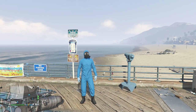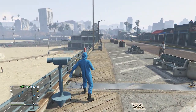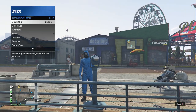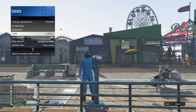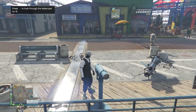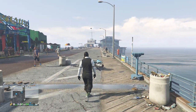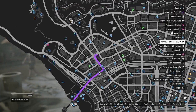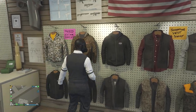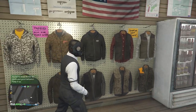Back out of the front counter and head to the pier to do the telescope glitch. At the telescope, run past it, hit Right on the d-pad — you'll see your character run in place then look toward the telescope, confirming you're glitched. Pull up your interaction menu, go to Style, go to Outfits, and equip the outfit you saved earlier. Put away the interaction menu, walk away from the telescope, and the mask will merge with the outfit. Then head to a gun store, go to Tops, hit Edit Saved Outfits, and save the outfit again on any slot.